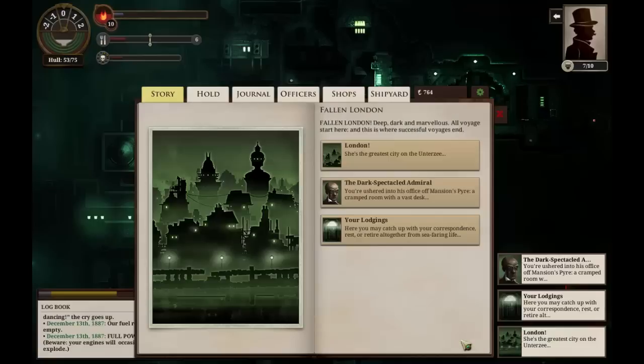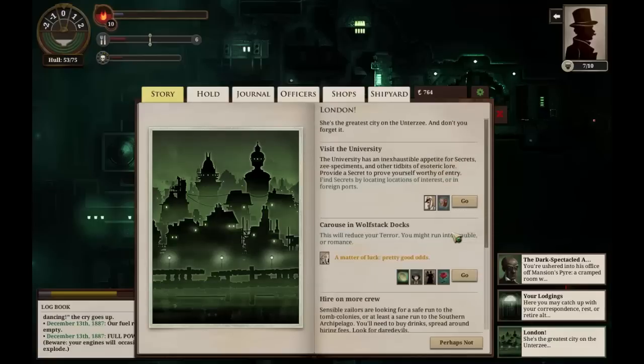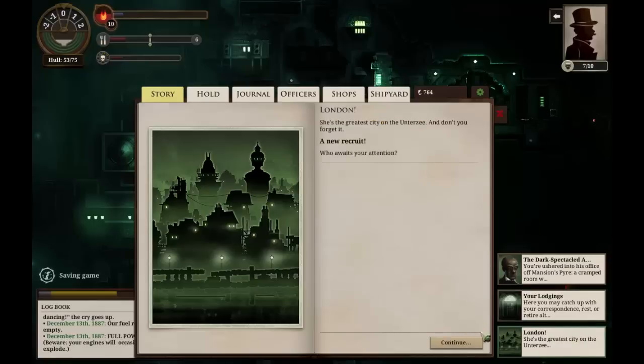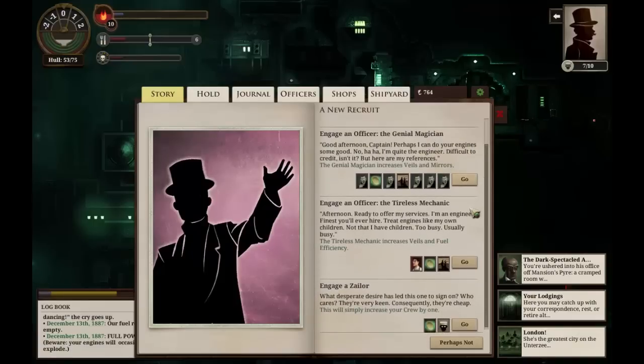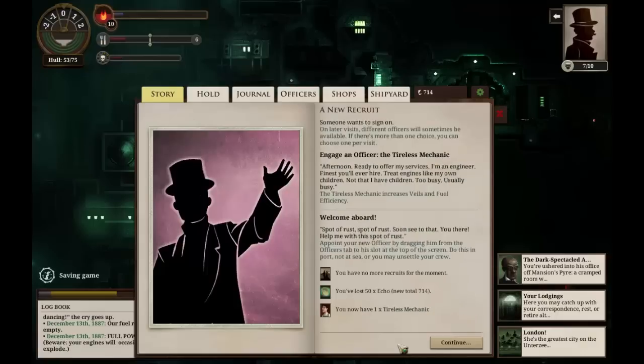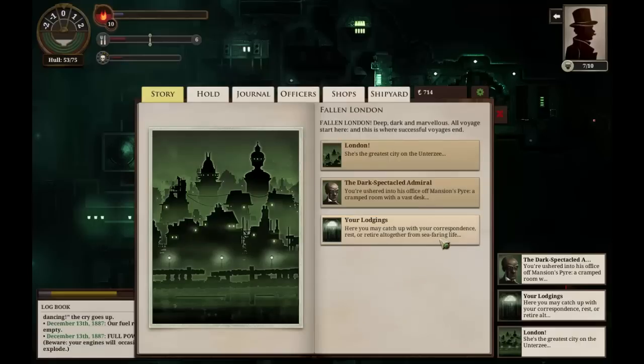A secret indeed. In London, we now have access to the university, which might be able to acquire a variety of valuable goods for us. We also have a new recruit who awaits our attention. We could engage a genial magician, a tireless mechanic, or a regular zaler. I'm tempted by the genial magician, but I quite like the fuel efficiency of the tireless mechanic — it's only a 5% increase, but a good boost. I will quite happily hire the tireless mechanic. 'Spot of rust. Spot of rust. Spot of rust. You there — help me with this spot of rust.' Welcome aboard.